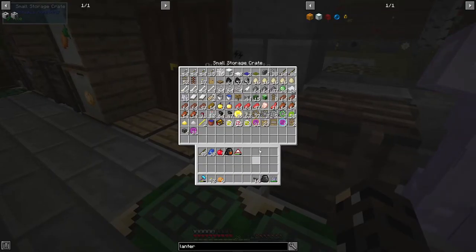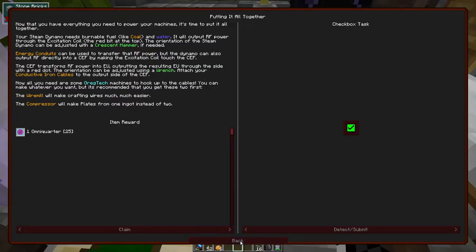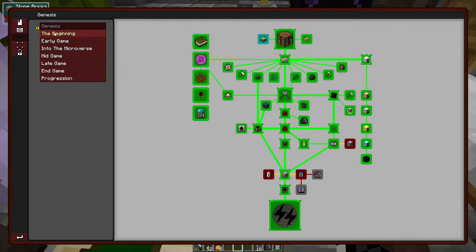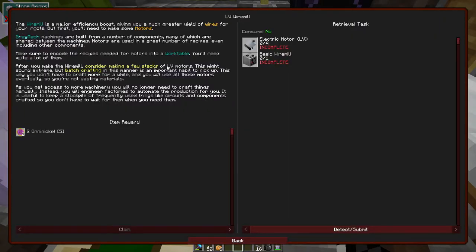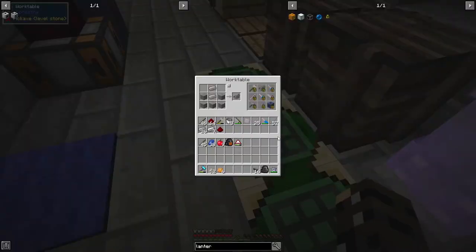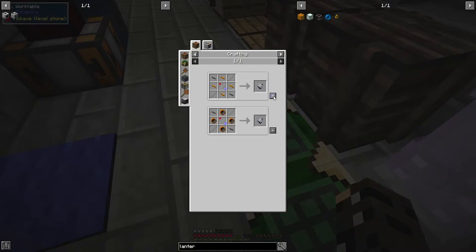We'll just put that in there. Now the next part - I think we can finally move on from this page. Yes, we have a few quests that we still need to do, but we're going to go to the beginning. This is the beginning of our LV machines. And we have to start off by making some motors. How would we make some motors? We can just go to the wire mill, and this is how we're going to make our motors.